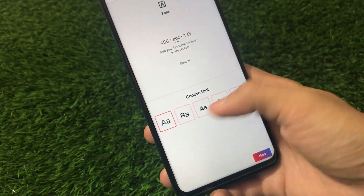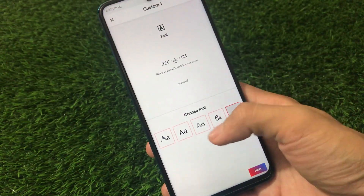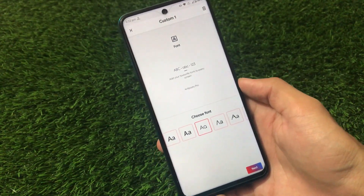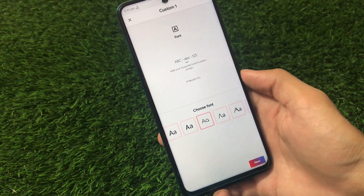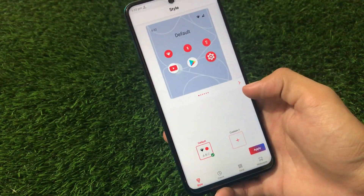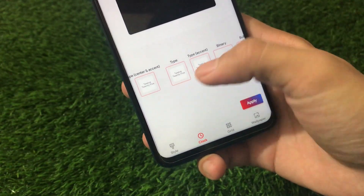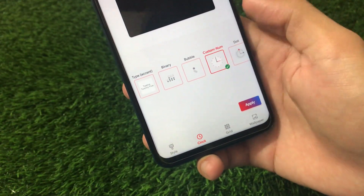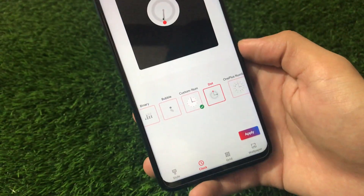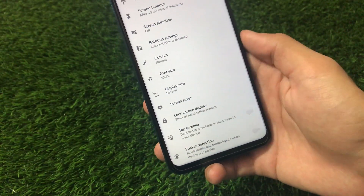You can also customize using the custom option — there are a lot of fonts to choose from. It's a fully customizable ROM. One minor downside is that these fonts are not universal; they only apply on some screens and not in all apps. We also have clock customization options like center type, binary, bubble, custom number, and the dot option. There are accent colors and many more styling options available.